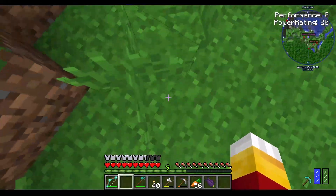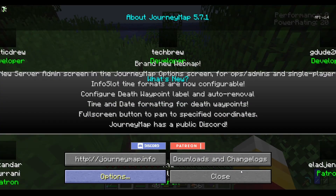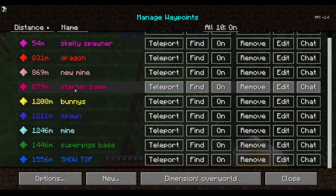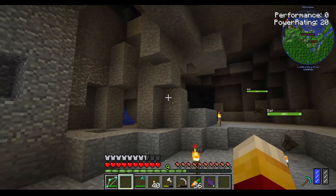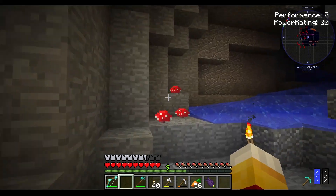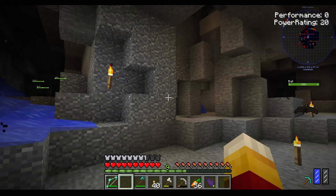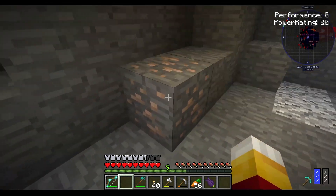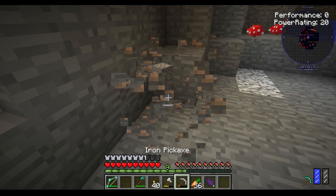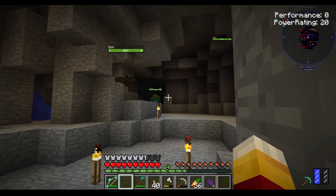So there is a skeleton spawner right underneath us. I have a waypoint set for right here. Nice spooky cave — amazing, right? So I'm gonna get some stuff and get ready to mine out. Oh hey, some iron. Get ready to make a skeleton farm so we can level up our bending, and grind up and all that stuff.